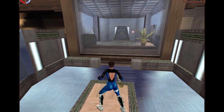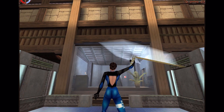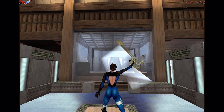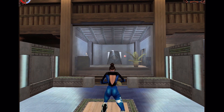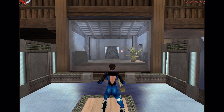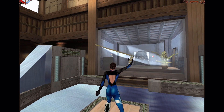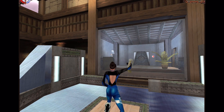To fire the sling, hold down either attack button and release when you're lined up with your target. The longer you hold down the button, the further your projectile will go. Your standard sling has unlimited rock ammo and is used primarily to hit objects that are normally out of reach. Hit all of the following targets with your sling to proceed.